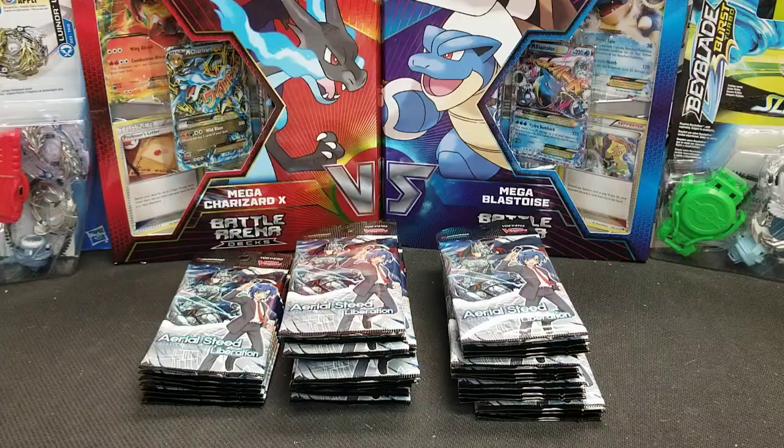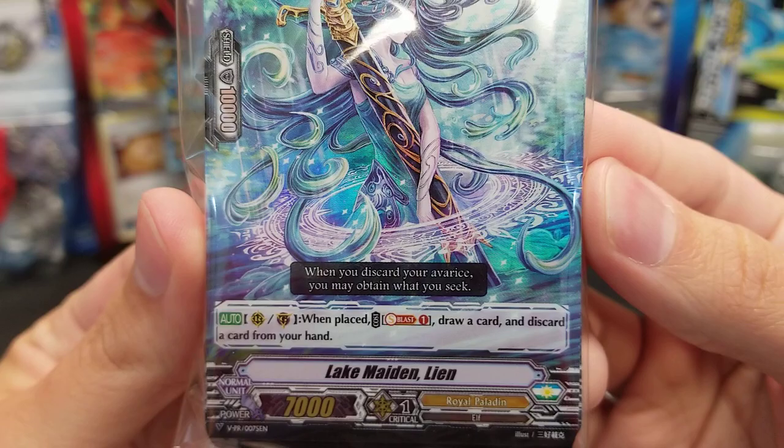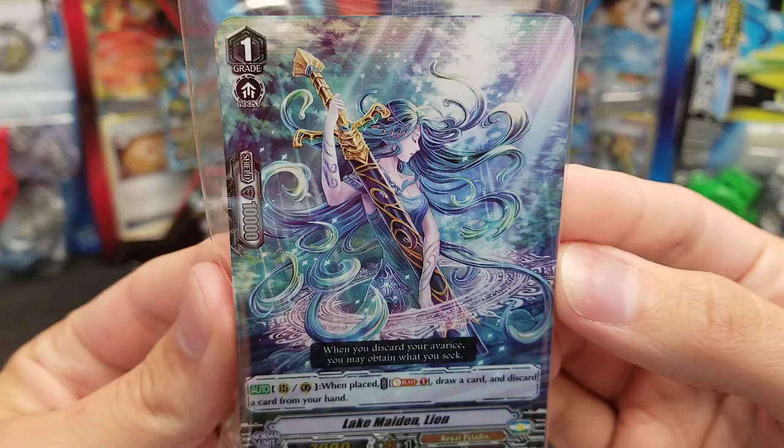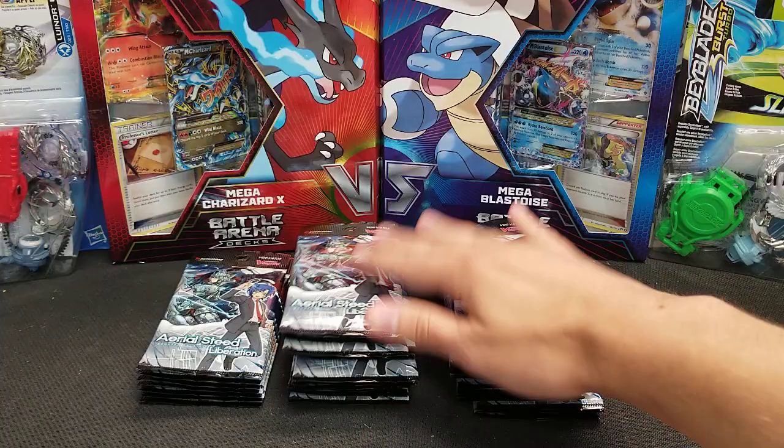And just like that, we are whisked to our opening station. So here is the participation promo, Lake Maiden Lian. It is a Royal Paladin, grade one, 10k shield, 7,000 power. When placed, Soul Blast one, draw a card, and discard a card from your hand. Very beautiful art on that card. I'm not sure how viable it is playability-wise. Usually the Sneak Preview promos don't really see play, but it's a nice-looking card, to say the least.